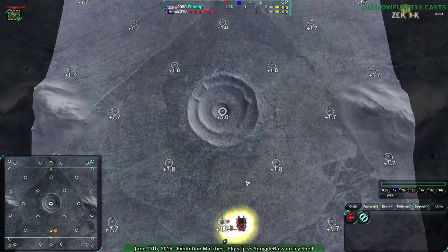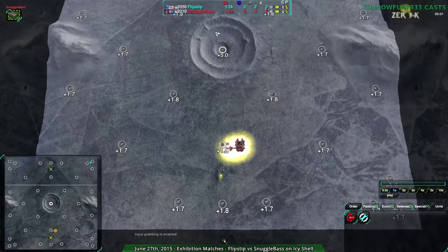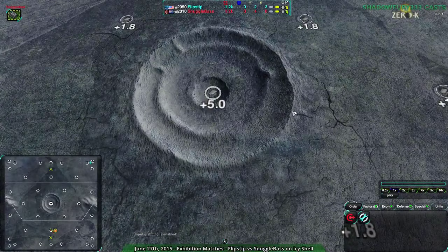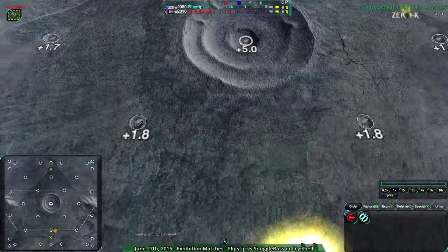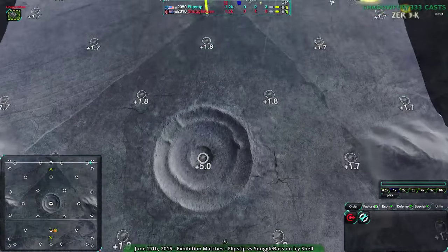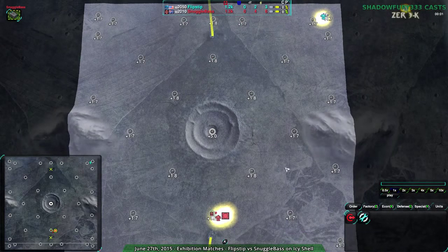This is Icy Shell. Those of you who have watched this stream regularly will recognize this map, because Icy Shell is a fairly common map we've seen recently. The center is extremely important — light vehicles can't get to it. So if anyone goes for vehicles or heavy tanks, vehicles can't get there, but bots can. Typically a bot player will try to get to that fairly quickly and hold it, while a vehicle player can either Terraform to it or just try to take the rest of the map with their faster units.